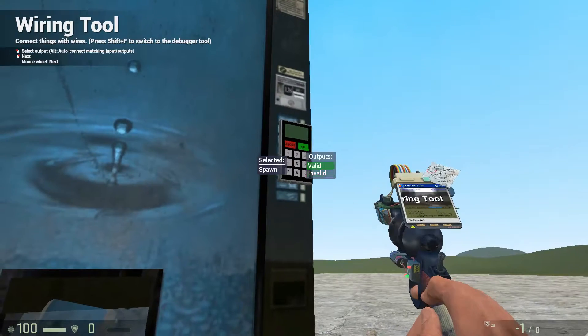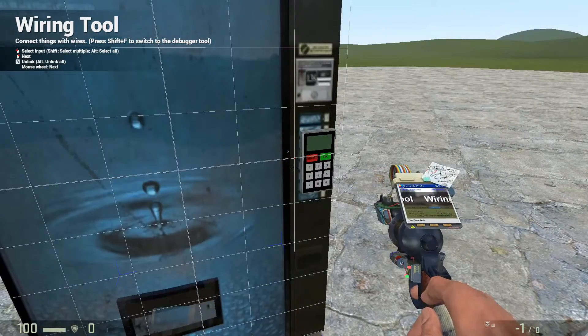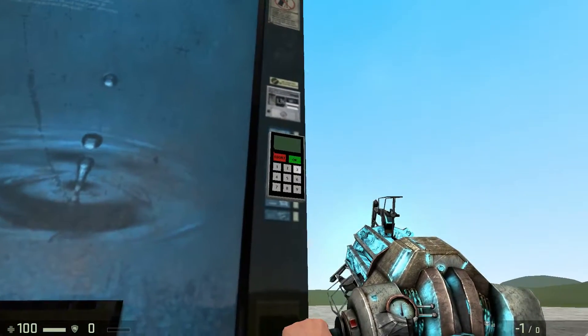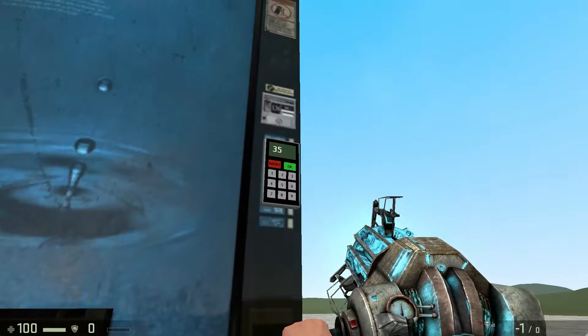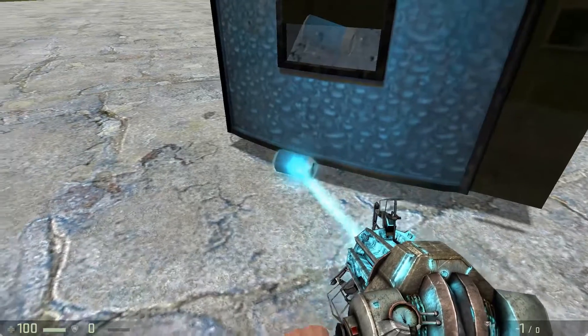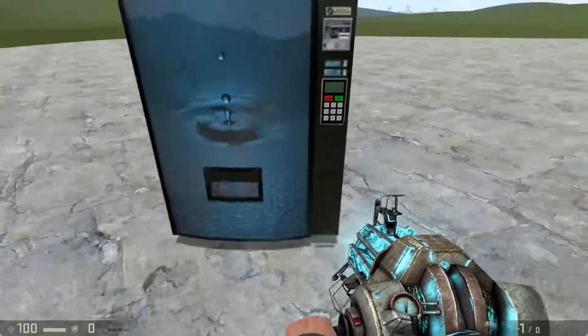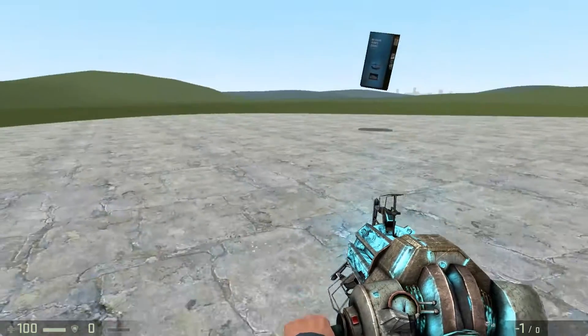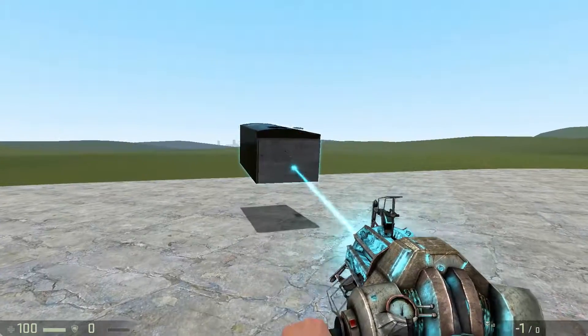Scroll to valid. Now if you type in your code and hit OK, it dispenses the item you want. So yeah, you've made a working vending machine in Gmod and you can make it dispense out any item you want.